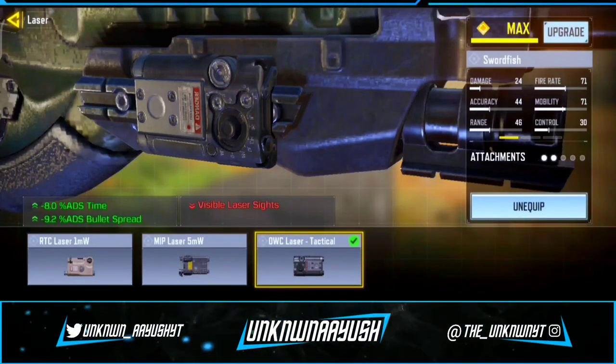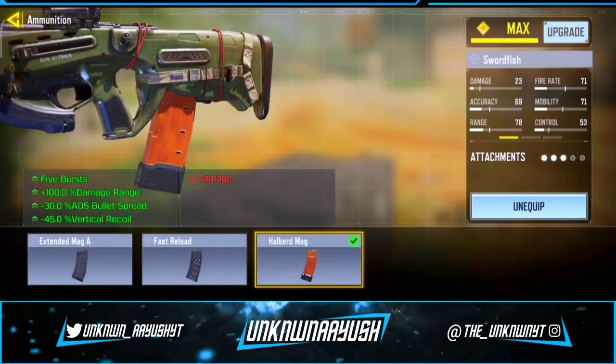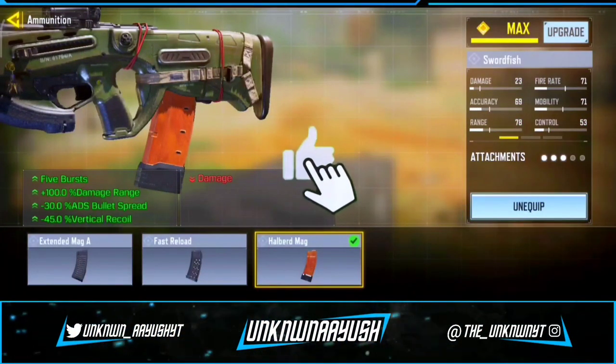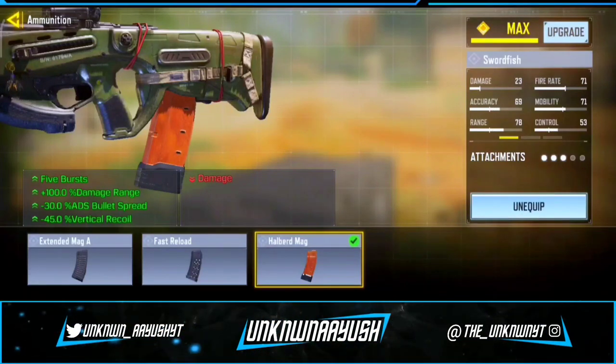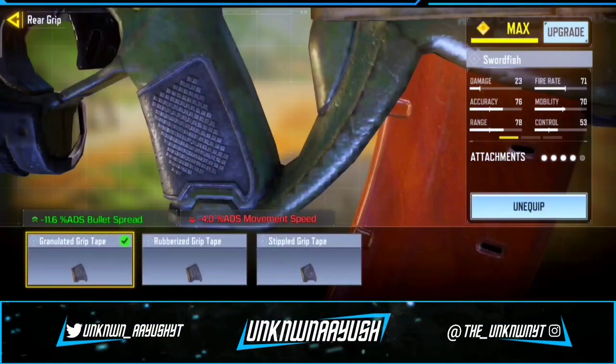For the third attachment we use Halberd Mag — it provides five burst shots with 100 damage range and improves ADS bullet spread and vertical recoil by 30 and 45. For the fourth attachment we use Granulated Grip Tape, which helps stabilize the weapon.